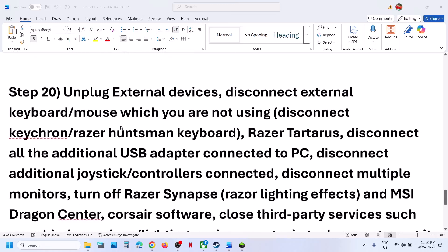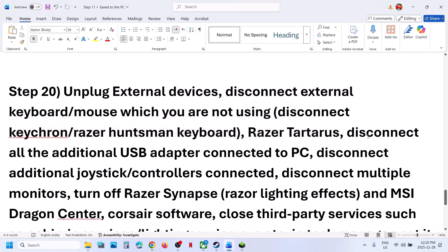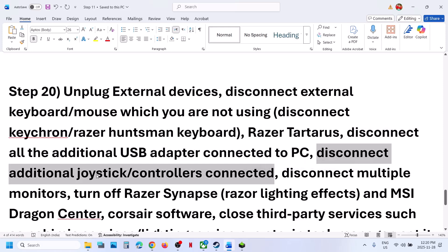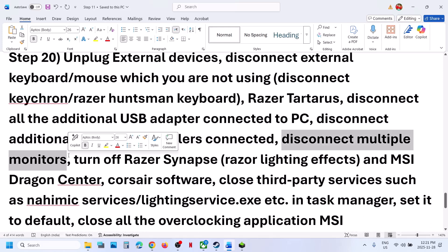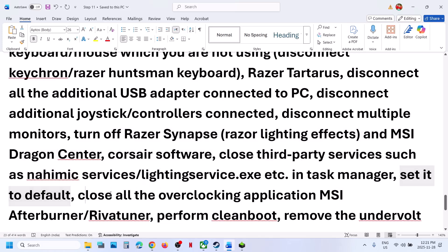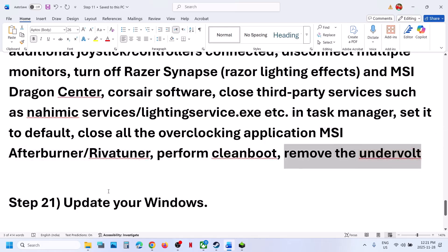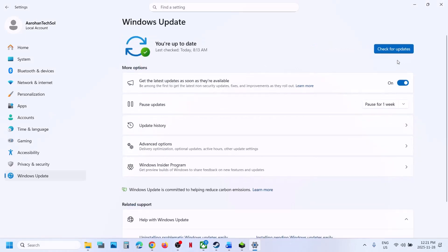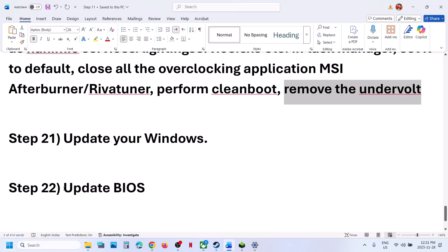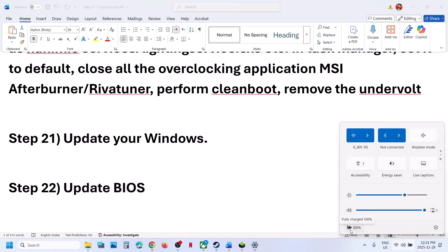Unplug all external devices you are not using — disconnect external keyboards, mice, USB adapters, dongles, extra controllers, and multiple monitors; try launching on a single monitor. Close any third-party applications or services. Do not overclock — revert overclocking to default and close applications like MSI Afterburner. If you have undervolted your computer, remove the undervolt. Next, update Windows by going to Windows Update and checking for updates; restart after installing. Finally, update the BIOS — go to your system manufacturer's website, select your model number, and update the BIOS. For laptops, ensure the battery is above 10% and the AC adapter is connected.